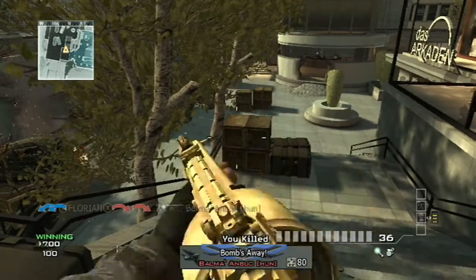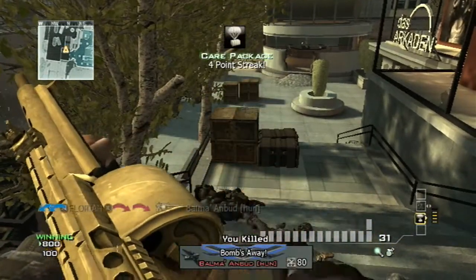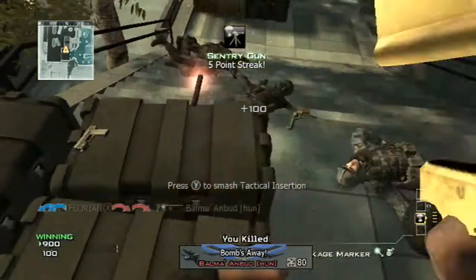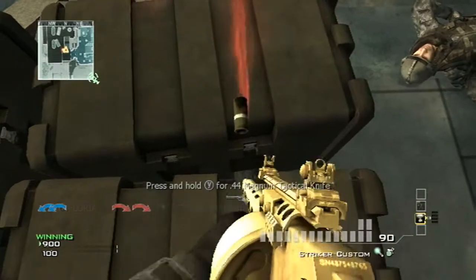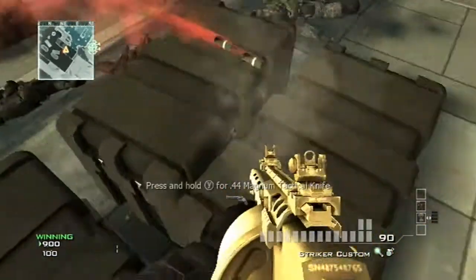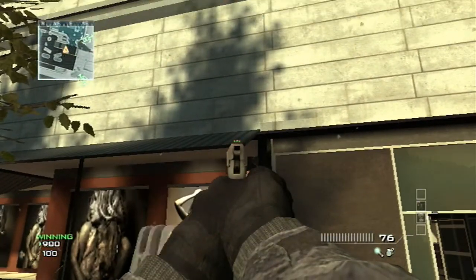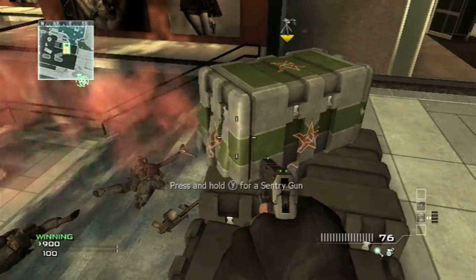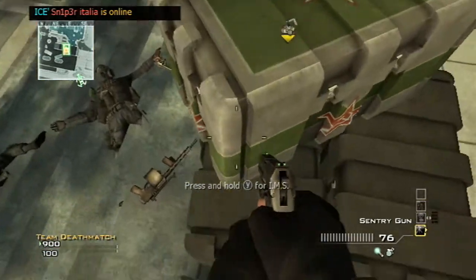To start off you want to boost up for some care packages — I would recommend just getting two and that would be enough. This glitch involves a shotgun jump or a knife jump, doesn't really matter. Just wait until your care pack lands down on this spot and then you want to jump or knife jump on top of the railing, as you will see in a second.